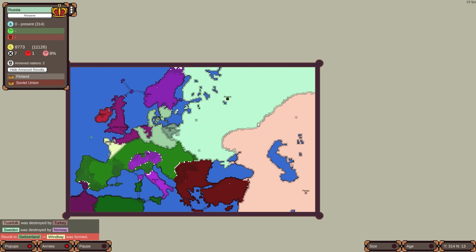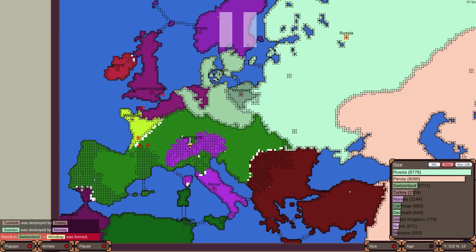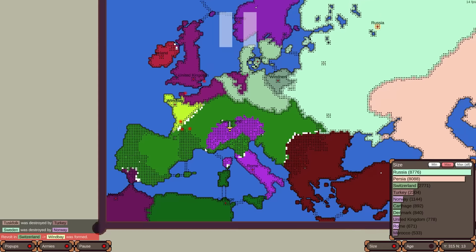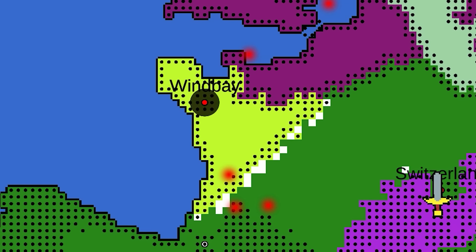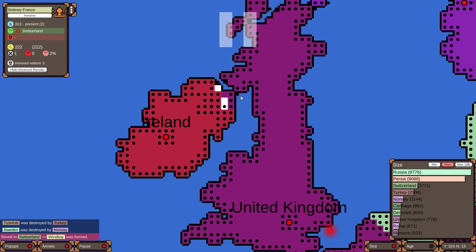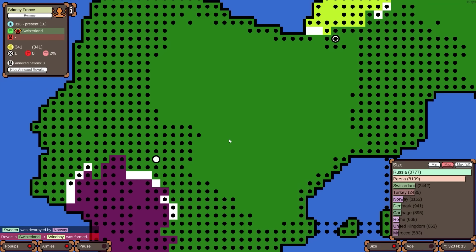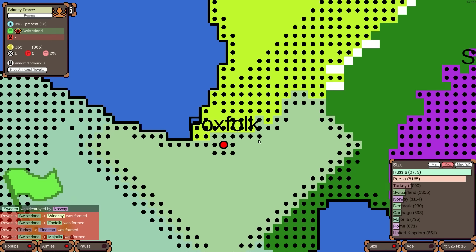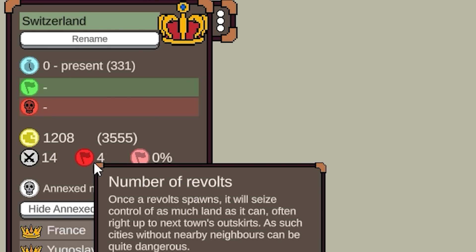Persia is now almost bigger than Russia — basically tied for first and second. Switzerland is now in third. Switzerland's fighting Rome and having issues. I think there is a Brittany-France revolt. Ireland's lost their foothold in Scotland and they're getting pushed back. UK has Northern Ireland — this is going to get awkward. Even Morocco is jumping on board bullying Switzerland here in Iberia. Another revolt — Switzerland's completely collapsing at 13% chance with three revolts. Four now. We've just seen the complete collapse of Switzerland overnight.